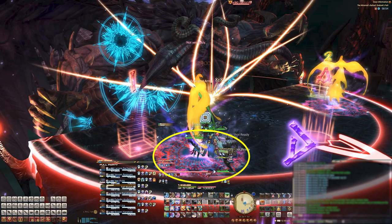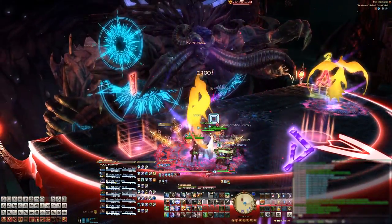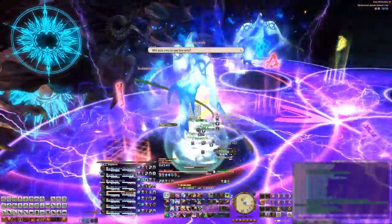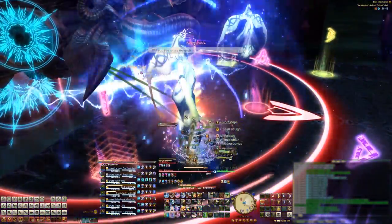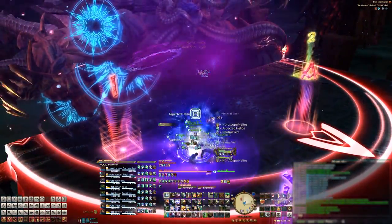You can use the circle graphic on the stage here as a guide, and it will also help you position your character with other mechanics later in the fight. As the birds' donut AoEs are going off, a multi-hit stack marker called Styx will appear on a party member. It will hit 6 times, so use your mitigation and lots of healing here.